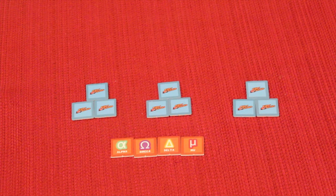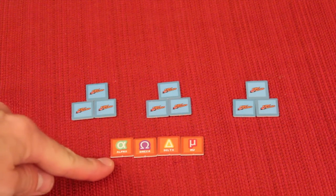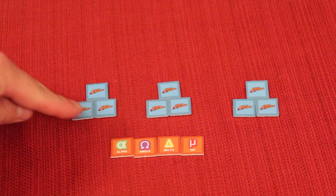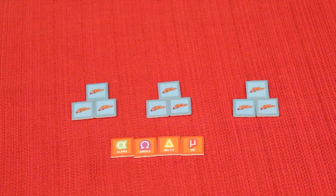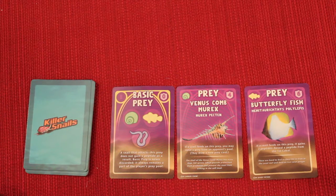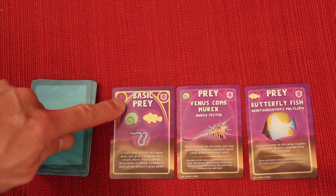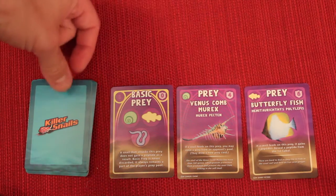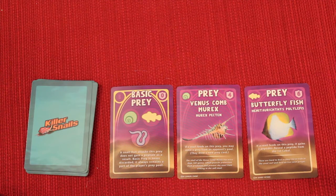In Killer Snails, what you're trying to do over the course of the game is collect different peptides that you'll get from your snails. You're trying to have the right three peptides for each of three secret cabals that you're trying to solve by the end of the game. At the beginning of the game, everybody starts with ten identical starter cards, a basic prey, and two other random preys that their snails can defeat to gain peptides.